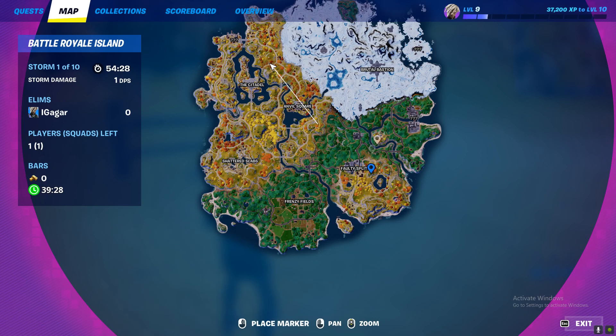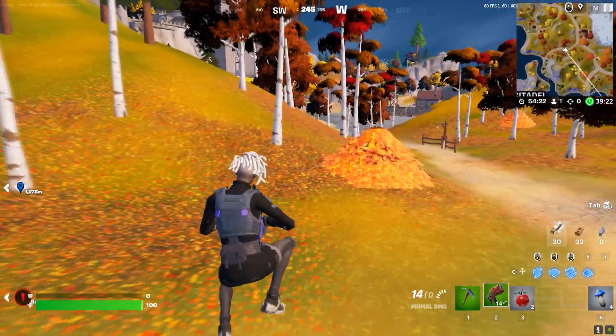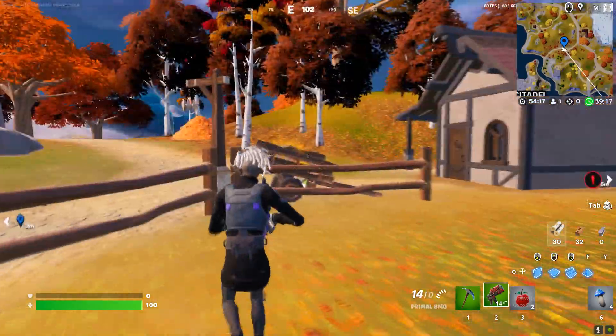If you land in this location and go inside the building, head to the kitchen and there'll be produce boxes there. Or you can just land where I just landed — there'll be like two produce boxes over here.